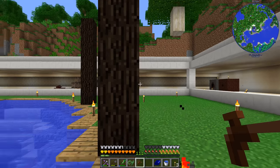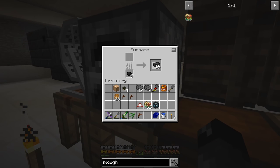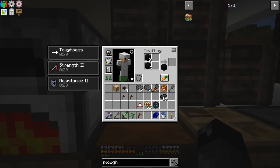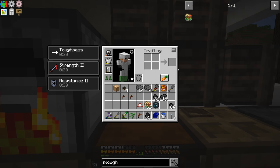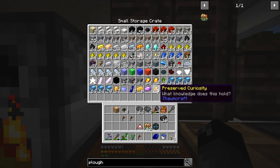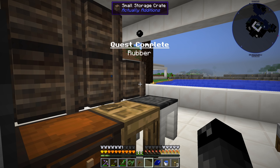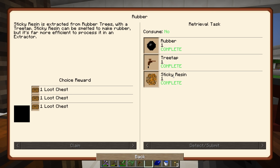We got quite a bit — 26 sticky resin. Let's go ahead and start smelting that down, since we're going to need the rubber. Now that we have these and we have the tree taps, let's go back to our Industrial Craft quest. Rubber, tree tap, and sticky resin — that's all we needed. Awesome.